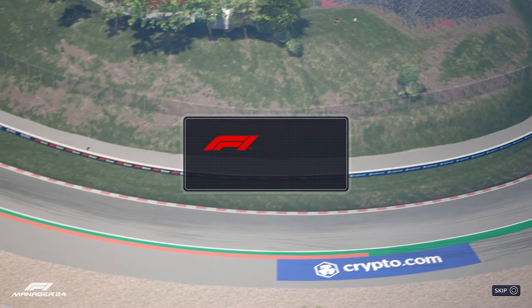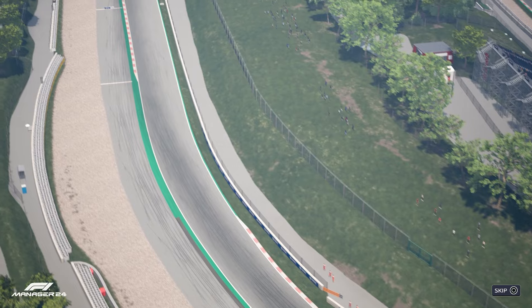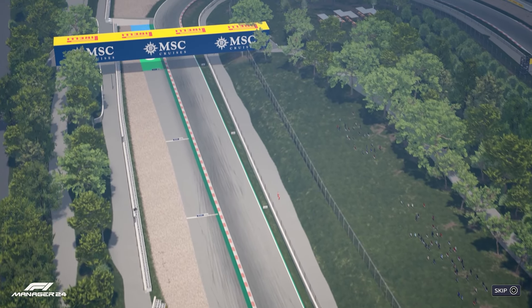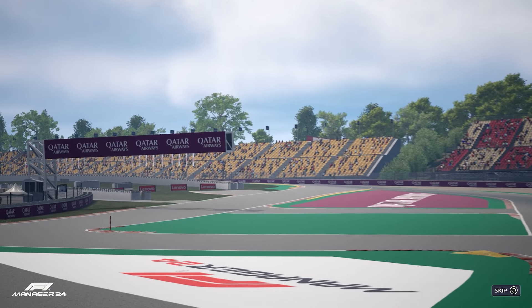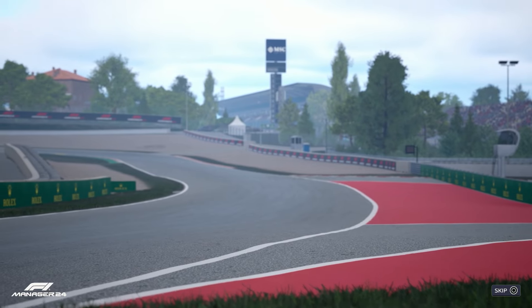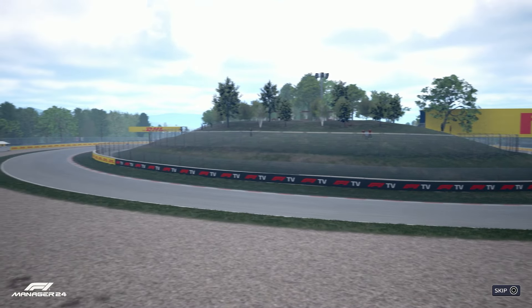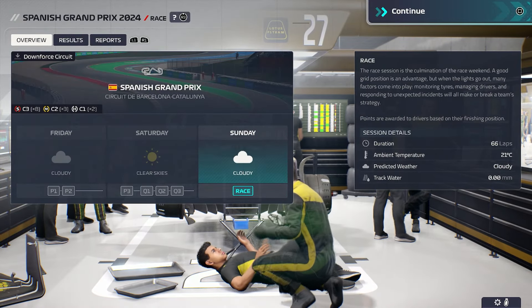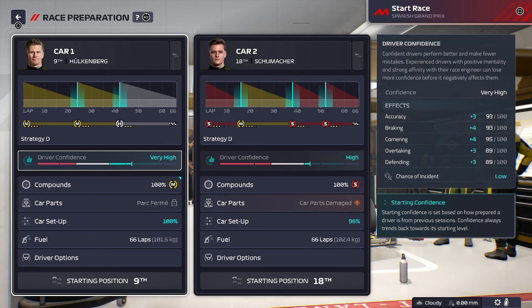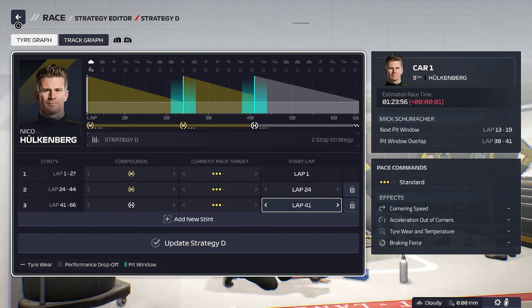The stage is set here in Barcelona - 66 laps around a track that the drivers know inside and out. Barcelona is a circuit with plenty of history under its belt. It was here that multiple world champion Max Verstappen secured his very first F1 victory back in 2016. Long straights and medium-speed turns dominate here, but the air currents are strong and unpredictable, and they'll be giving aerodynamic components a real run for their money this weekend. Race day has arrived. Nico Hulkenberg looking like he's going to go on to a two-stop strategy - yeah, that looks pretty good to me.